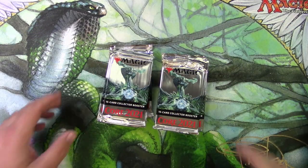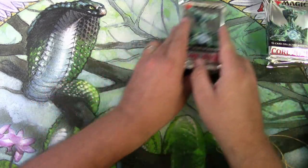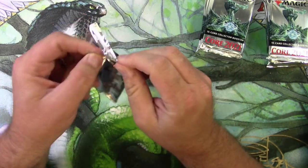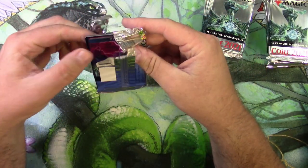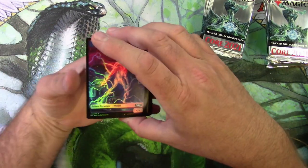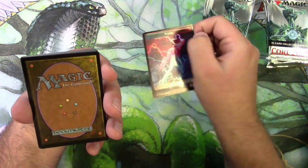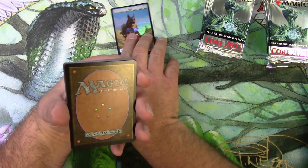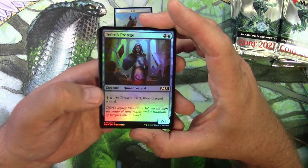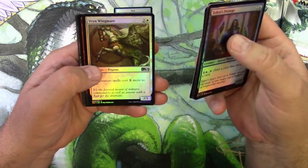Even the packs are nice. All right, let's get into these things. We're looking for Teferi, we're looking for Ugin, we are looking for the weird. That's a cool token - he's just made of lightning, and a doggo. Let's put those over here. Very shiny. Let's start with the full commons and kind of breeze through these, because it's all about those alternate arts and extended arts.